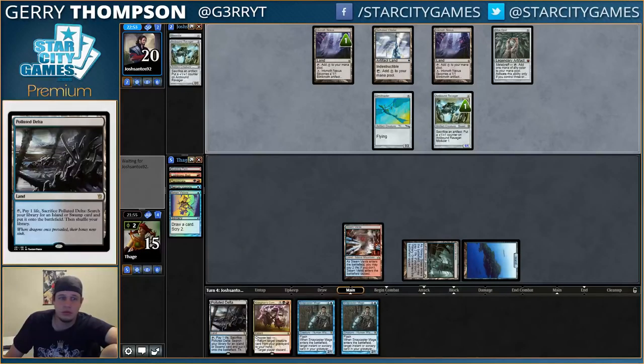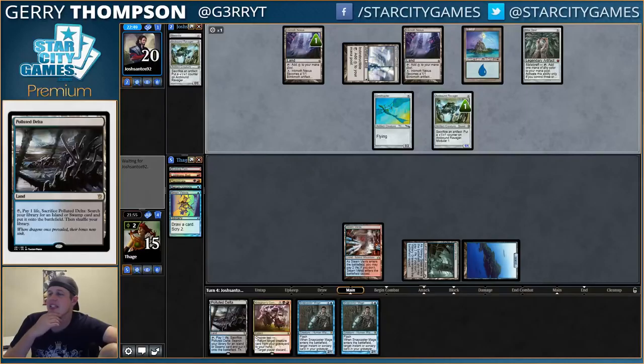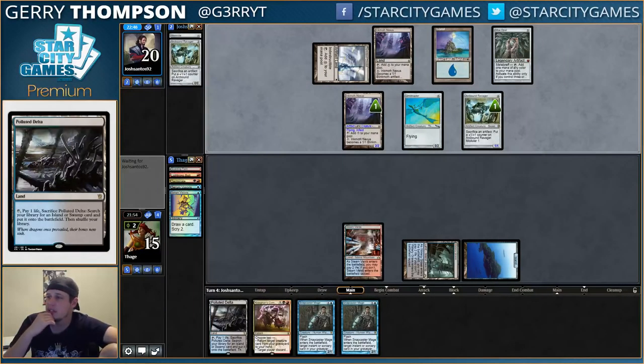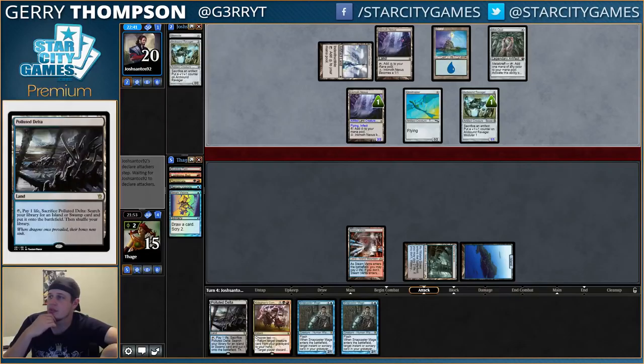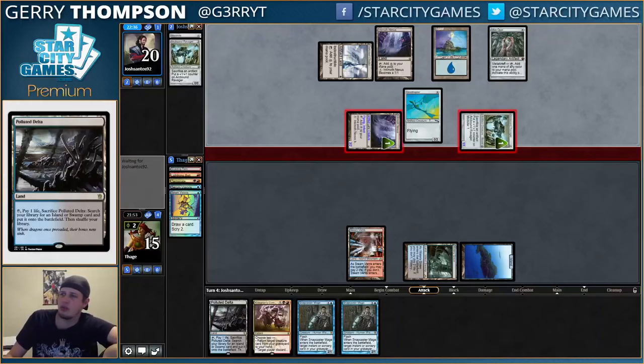I don't want either of those. Guru Island. Here come all the Inkmoths. It's basically free to just always attack with a one-drop or two-drop. I feel like my opponent should be doing that, but it's not really a big deal.